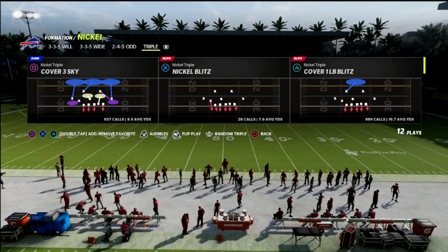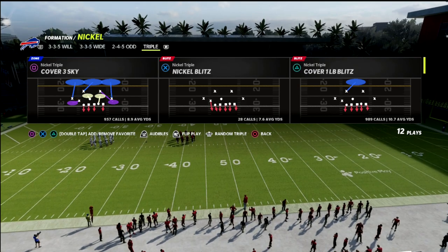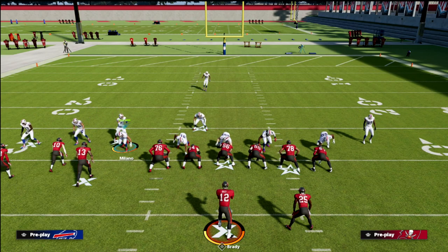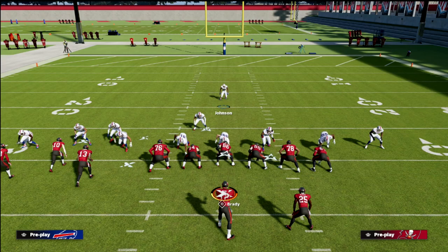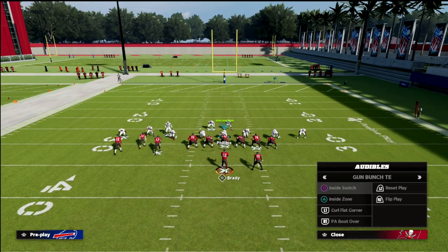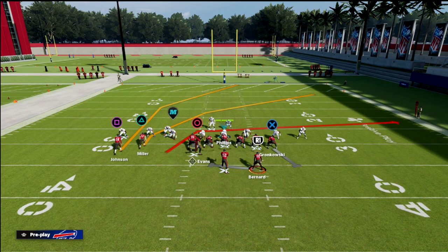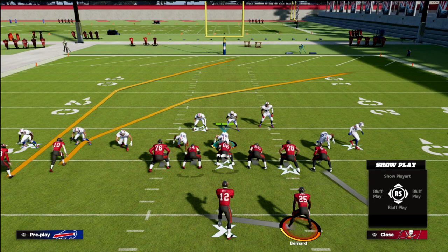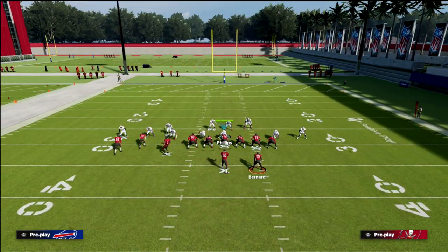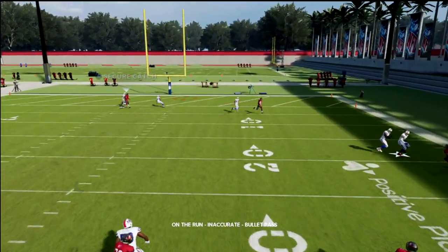The play we're going to use is Cover One LB Blitz out of Nickel Triple — and again, you're not going to flip it. I like to show blitz. When we show blitz, you'll notice we get really good press animations on the left side of the field. However, if they audible, the linebacker can come out of the gap. Motioning across will cause him to stay outside the gap, which messes up the blitz angle — but you still get those great press animations.